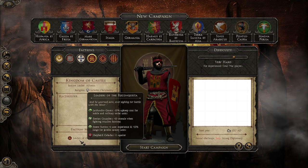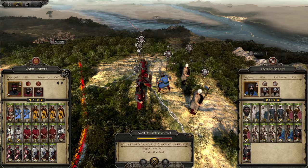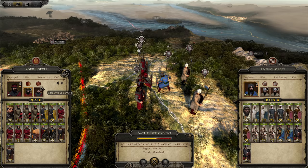We also get plus 10 morale against Muslim factions, a boost to unit experience, and increased range for javelin cavalry — not bad. We do get plus one squalor, which is a little unfortunate, but manageable. The battle starts immediately as soon as we jump into the campaign — we're thrown into the battle, which I believe is Las Navas de Tolosa. It's a very cool way to start a campaign, and I actually made a video on it.